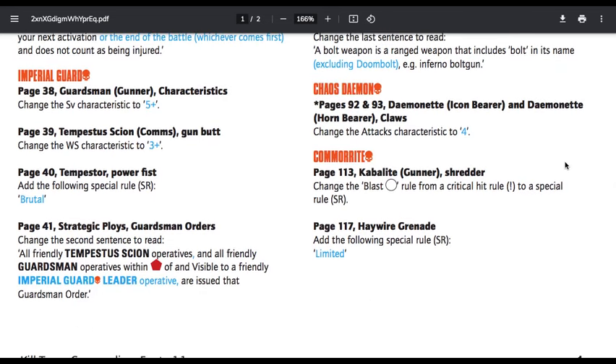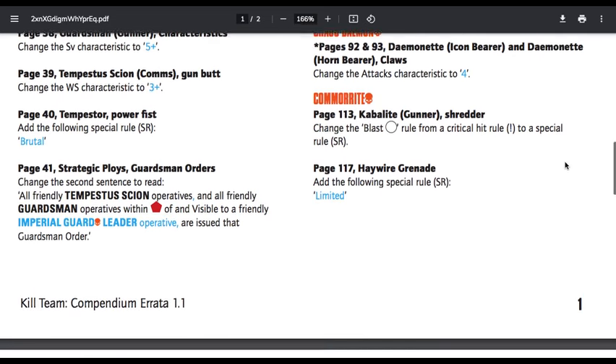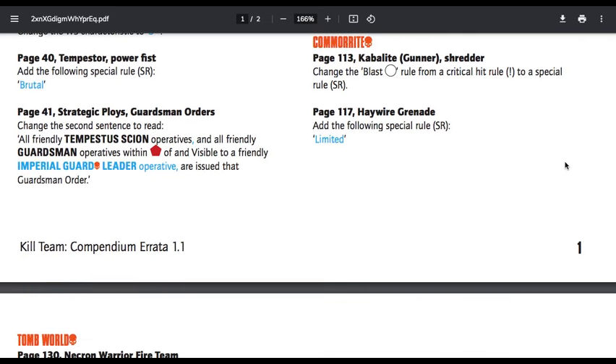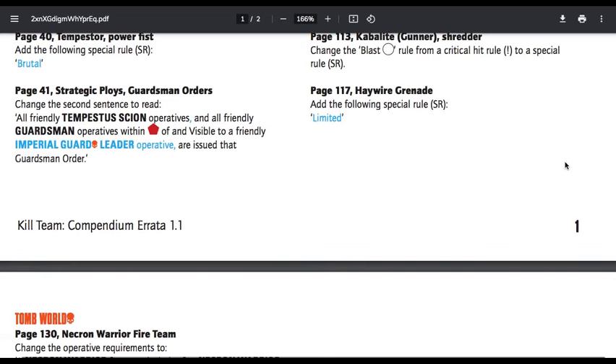Chaos Demons — so far, these are all pretty much gimmies, nothing crazy. No crazy changes blowing our minds; it's just about how things were intended versus how the rules were written wrong. Pages 92 and 93, Daemonette Icon Bearer and Daemonette Hornblower Claws — change the attack characteristic to four. They were missing one attack basically. Kabalite Gunner Shredder — change the Blast circle rule from a critical hit rule to a special rule. Haywire Grenade — add the following special rule: Limited. We know that was only supposed to be a one-use.